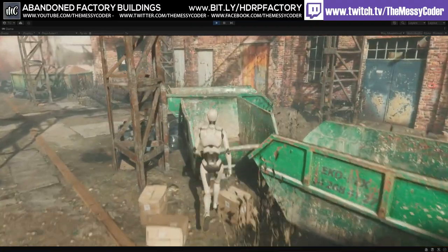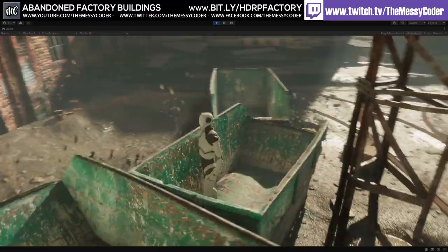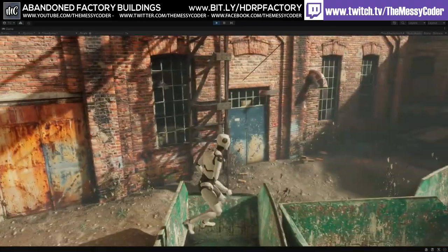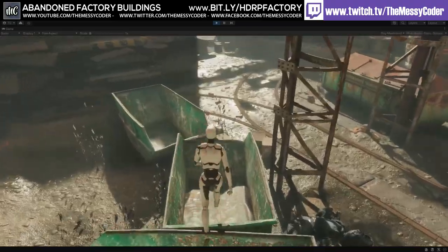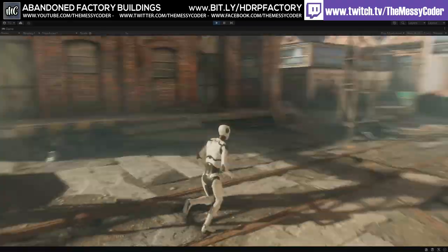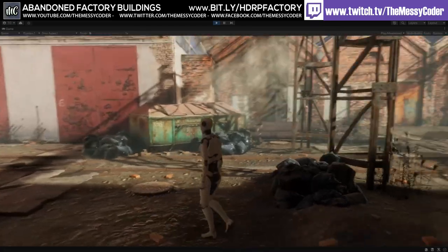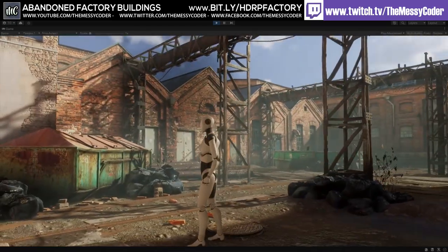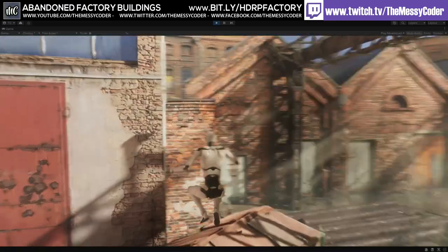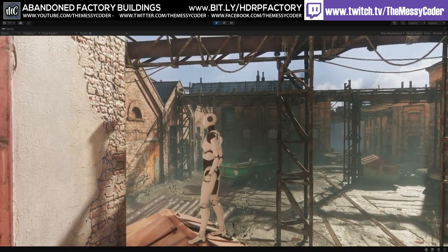The only gripe with the dustbins is you've got to fix the colliders — the original collider means you fly through them, but once fixed you can actually go inside. Just a bit of effort: put the collider in, optimize it, make sure it works. This is a beautiful pack, and with HDRP you can just throw something in there and barely have to touch it — HDRP takes care of it for you. Stunning. And there's smoke and fog too.